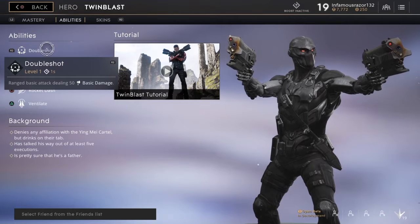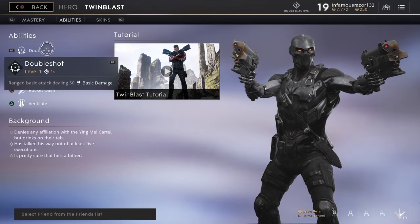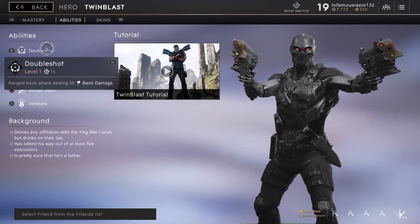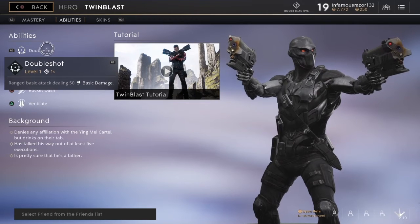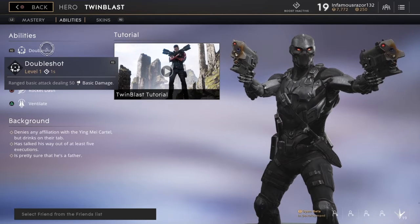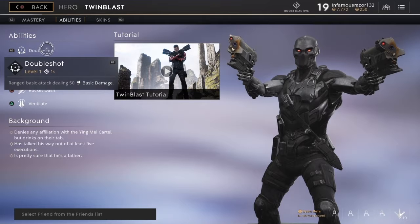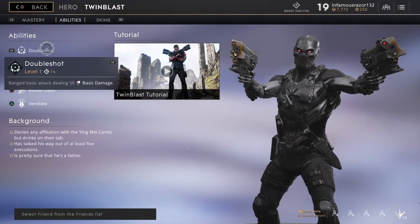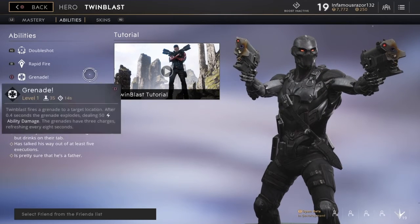Double Shot starts off at level one, takes one second to recharge, and deals 50 basic damage. 50 basic damage at level one is amazing — his regular move is just incredible. He's a little overpowered, is what I'm trying to say. You can start off with 50 damage, and with the upgrades I'm about to show you, you will build him up to be a heavy hitter.